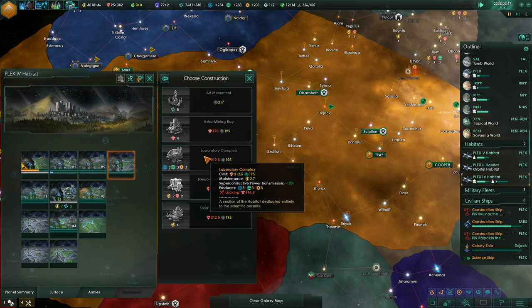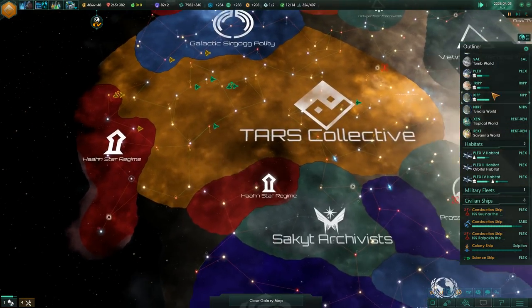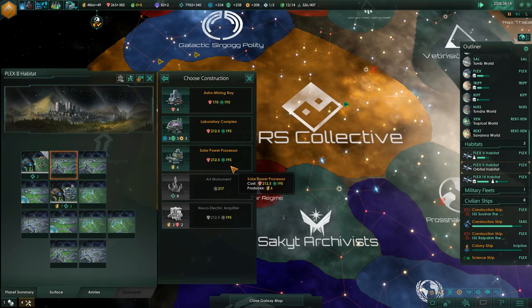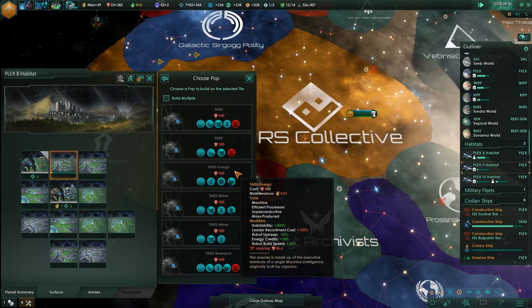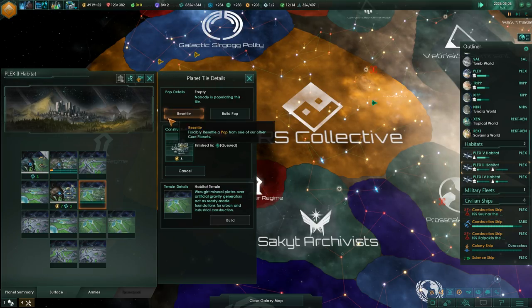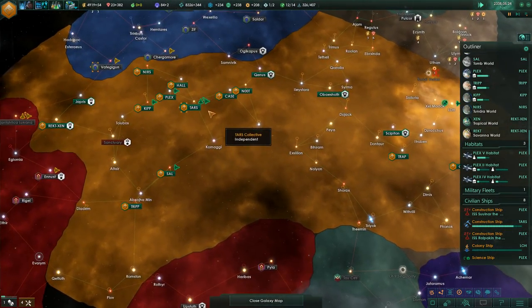Laboratory complex — just waiting for one more laboratory complex and then we can move on. The Felna Shipping Alliance has started to integrate the Kalahajom. Other habitats don't have anything going on either. Energy is going to be really important in the long term — I'm looking to build a Dyson Sphere at some point. I think that will be a great addition to our empire.